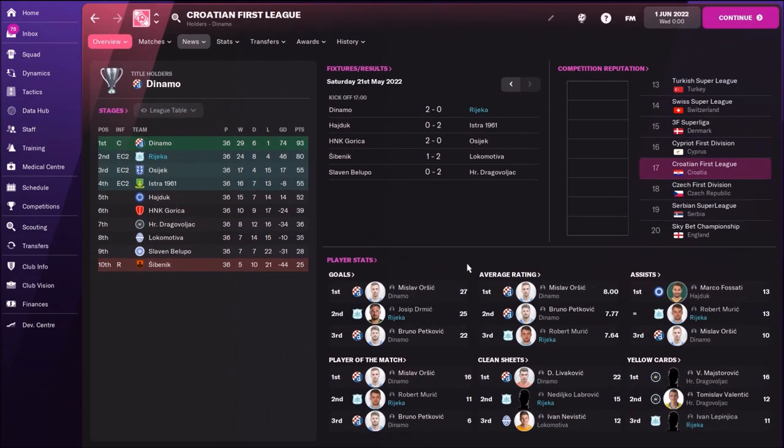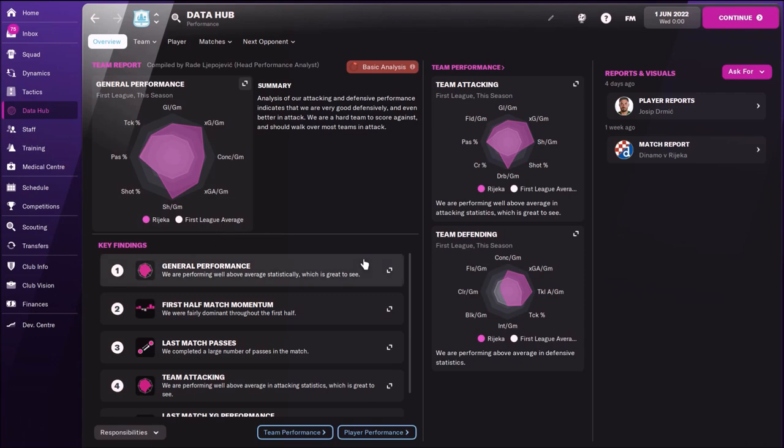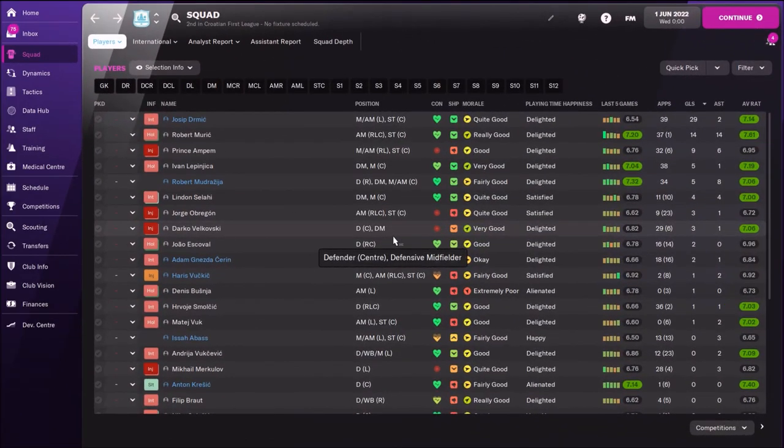I also used this tactic with Rijeka in the Croatian First League. My results: four losses, four draws, 24 wins, 80 points. The third team, Osijek, had only 55 points. The only problem was Dinamo Zagreb, who won the league with just one loss and 93 points. Josip Dermic scored 25 goals and Robert Murić had 13 assists. For general performance, Rijeka scored almost two goals per game and conceded only 0.67 goals per game.